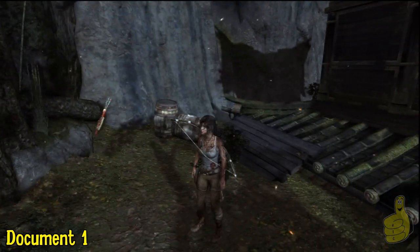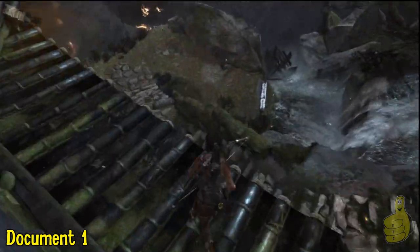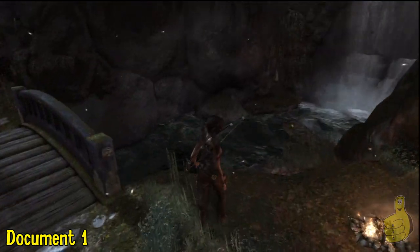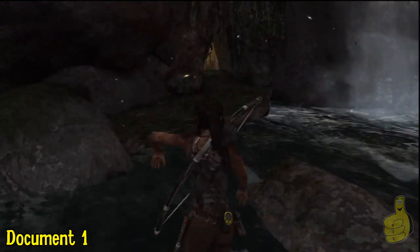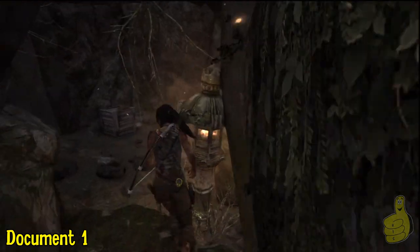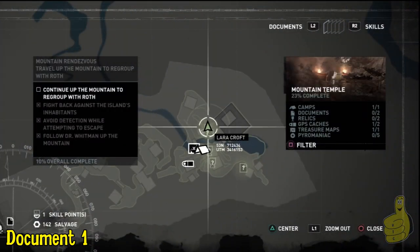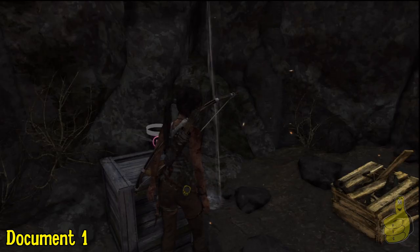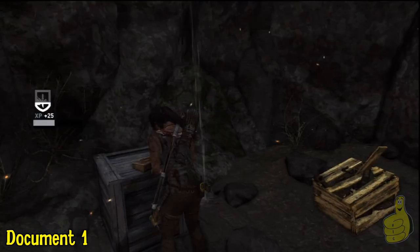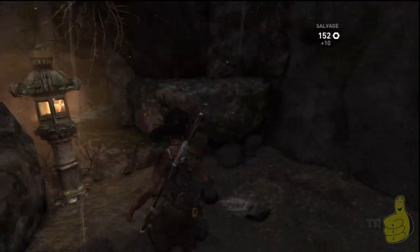Next one's going to be the first document — this one's not too hard to find. We're going to jump all the way back down and follow the river, then go through another hole. This one's kind of cheeky, kind of around the corner. We'll get the document, edit out the talking part, and move right along. Don't forget to pilfer that salvage there.